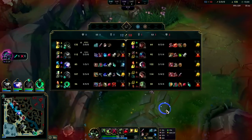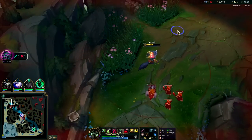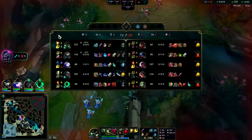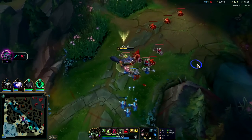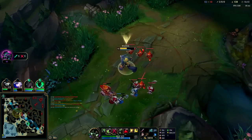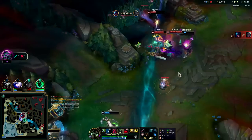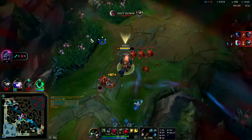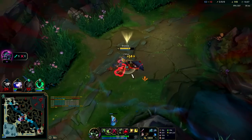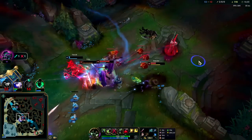They have two dragons — that is bad. Having to deal with Samira is going to be so challenging. He gets my control ward — that's his best counterplay right now given where he's at with his items, because he can't actually trade autos or Qs. He might be roaming right now. I gotta push. To be fair, I think my teammates would have died anyway even if Kassadin didn't roam, because the enemies are kind of ahead and winning on that side of the map.